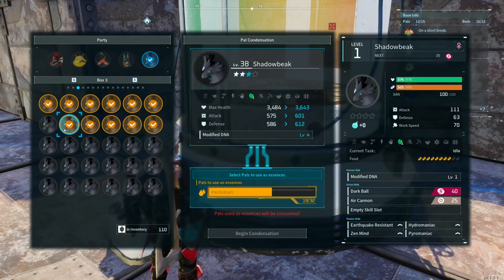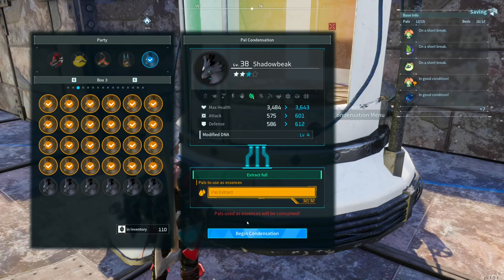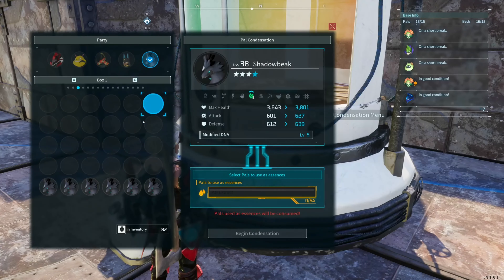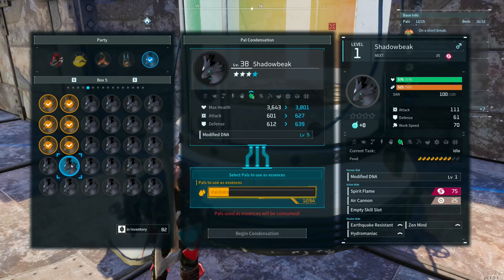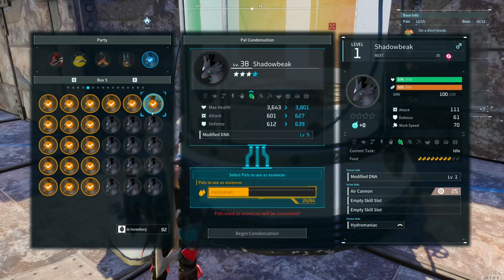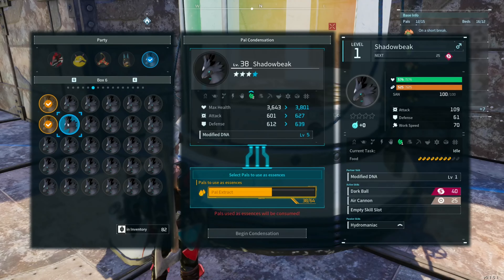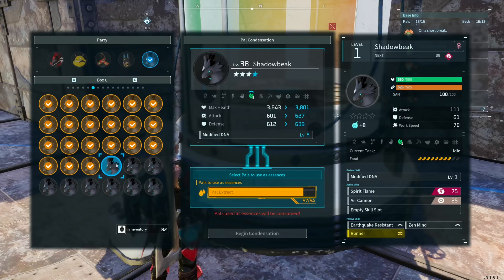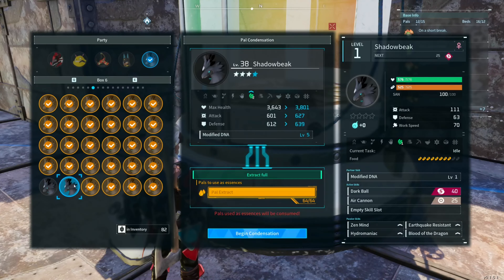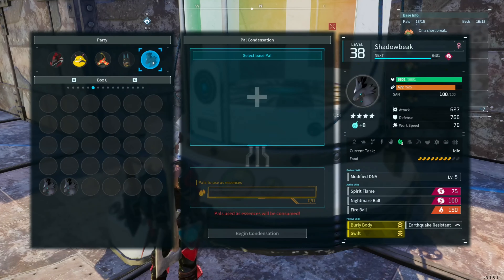You need a total of over a hundred of these to do this — I believe it's 117 total. I have more than I need just because I ended up incubating too many eggs, but that's no problem; I'll just sell them at the end. There we go — now we've got it all the way up, everything is maxed and it took the modified DNA level to five.